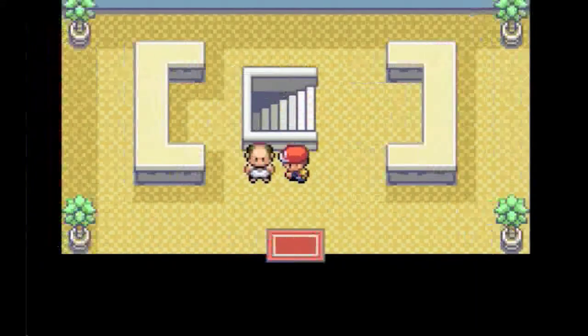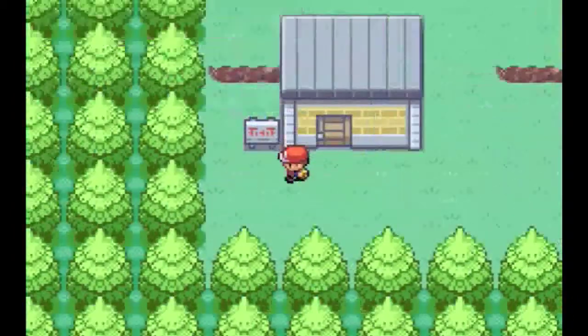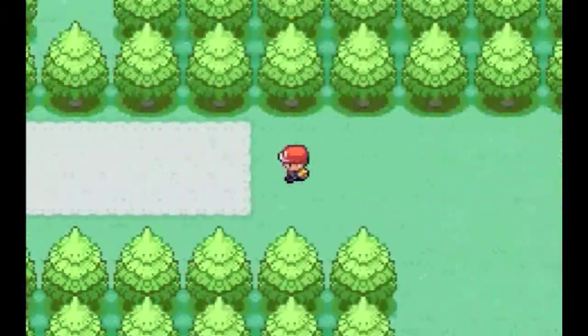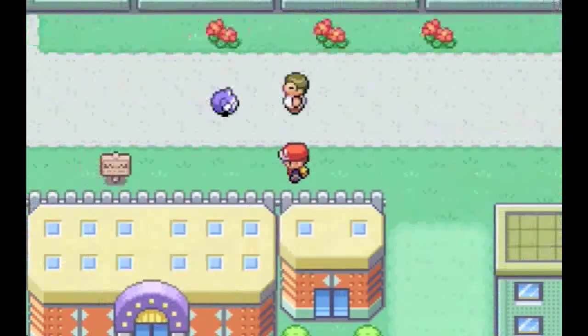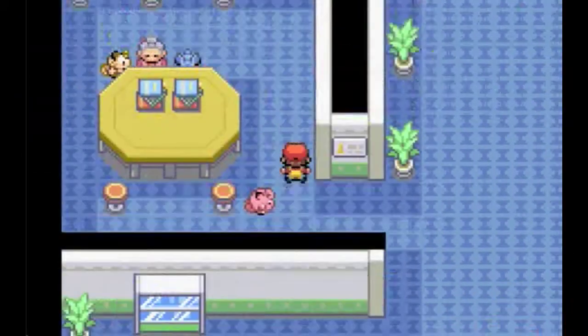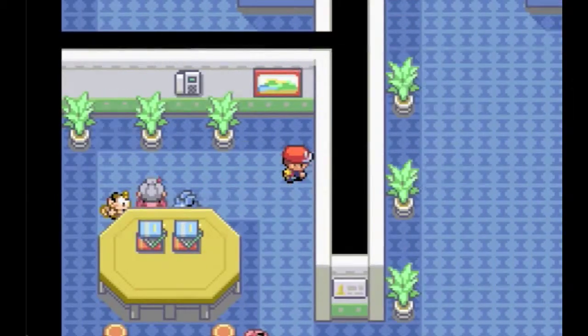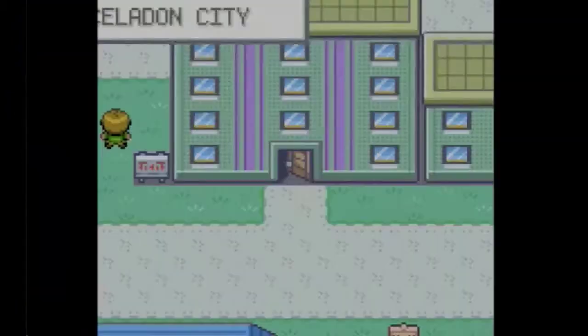We have gyms, we have the department store, we have Team Rocket, we have the fighting dojo — we have tons and tons of stuff to do from here. We also have the city down south of us — I forget the exact name of it — and that also has the Safari Zone, so we have tons of ways to take different paths, which will be pretty fun.